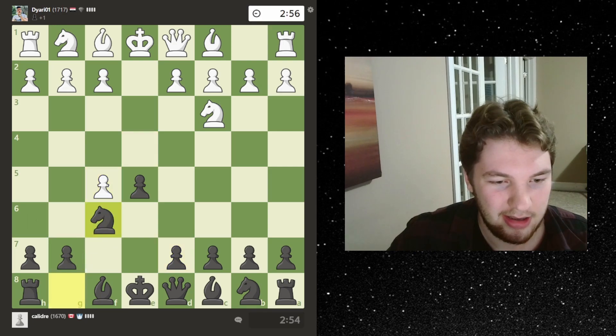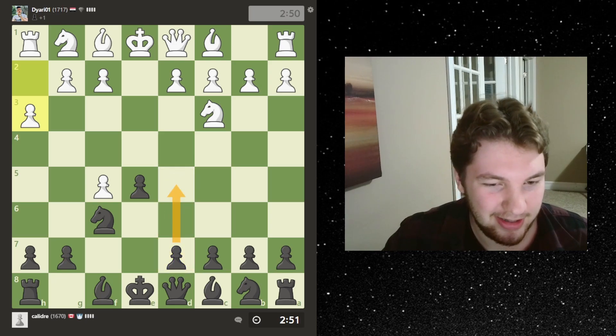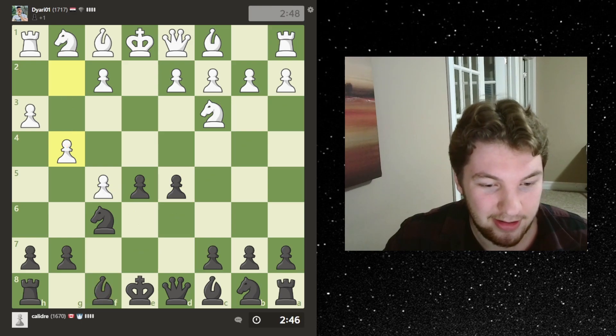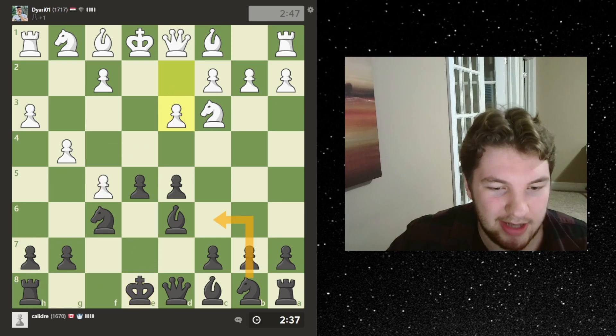So we're just going to do like knight f6, move the d pawn maybe, and then try to win the pawn back. Is it like the same as the Queen's Gambit except just slid over more? Let's go — he goes, wow that's aggressive. So I'm going to park my bishop here I guess, and then I might castle long.